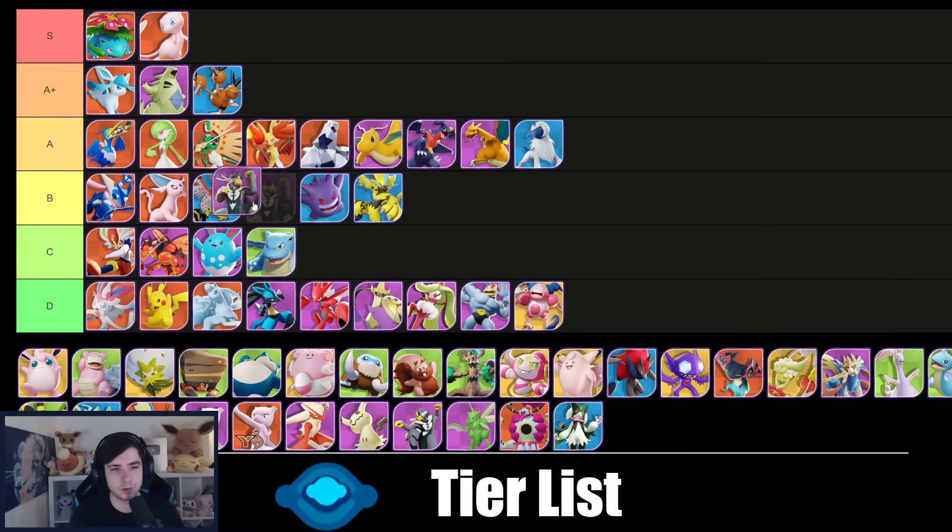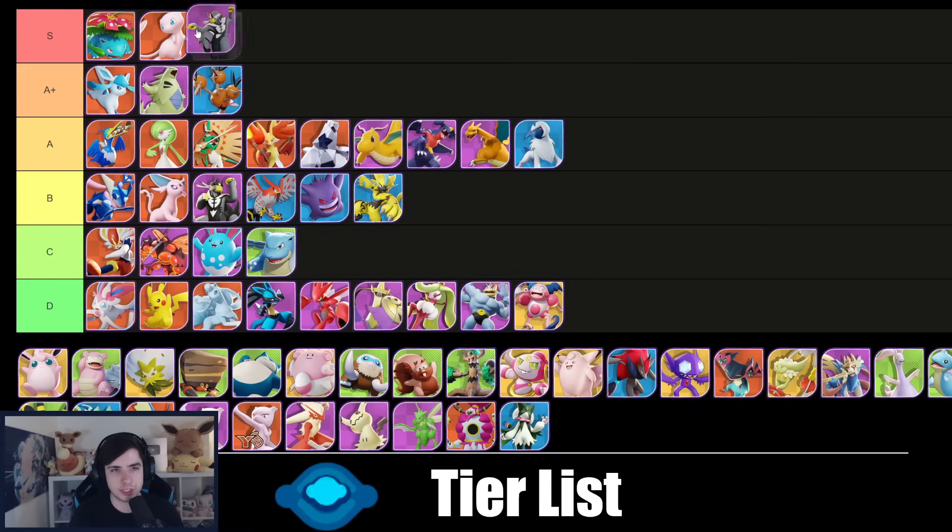Espeon — Stored Power and Psybeam is actually quite good on center lane, I do like it, still. Cinderace with hit-and-run isn't quite right for center lane — it struggles in team fights but has good objective secure, so I'm putting it into B tier. The other Cinderace build I think is still either A+ or S tier — currently I'd say A+. It's still very strong and we still see it a lot in tournaments, especially in the west. A strong Pokémon that shouldn't be underestimated.